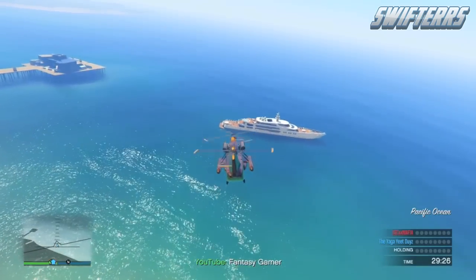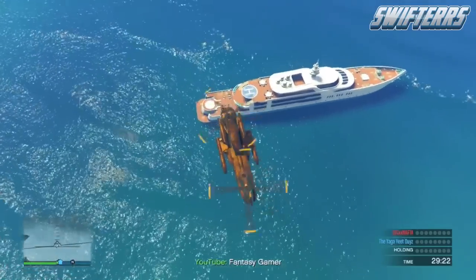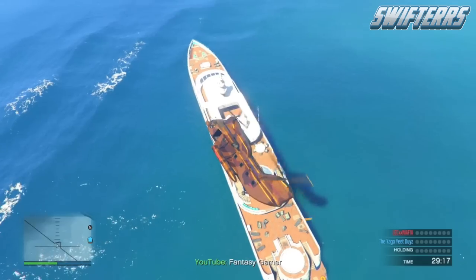Now as you guys previously saw, I spawned in and there were a ton of awesome modded vehicles, so what you're going to want to do is hop right into the Cargobob and fly straight out to sea, and as you guys can see, you guys can go ahead and land it right on this yacht.